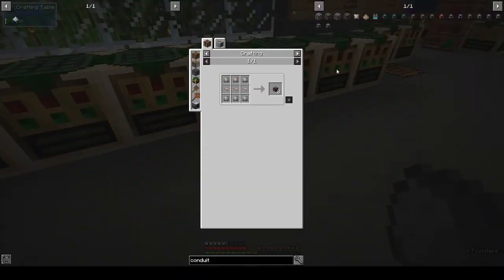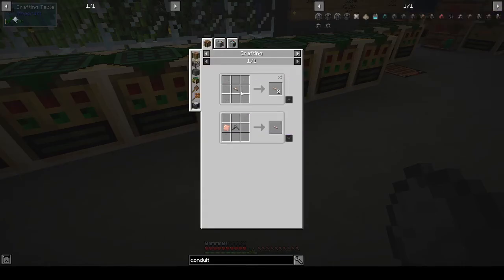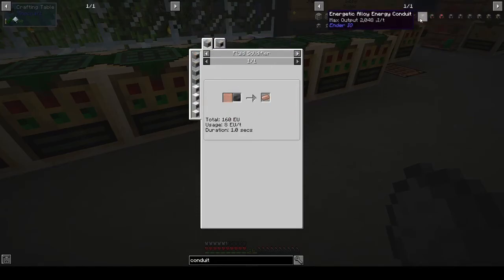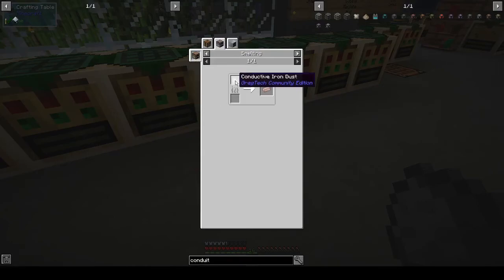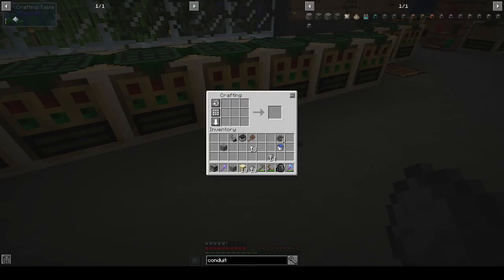We need three conductive iron wires. Conductive iron - how do you make it? We did it before: smelting conductive iron dust. It's iron and redstone, and it's one-to-one.